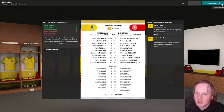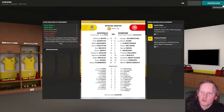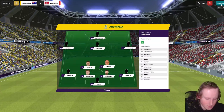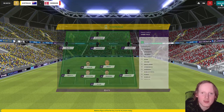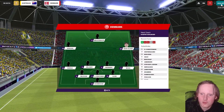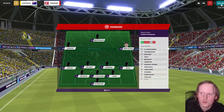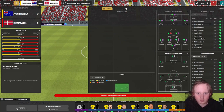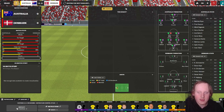Denmark play Schmeichel, Kier, Christensen, Wass, Nilsson, Hoiberg, Delaney, Marley, Skov Olsen, Eriksson and Martin Braithwaite - don't know how that's gonna line up. But this is huge - Australia versus Denmark, game numero uno. Denmark are playing a 3-4-3. I don't know if this is how they play in real life.